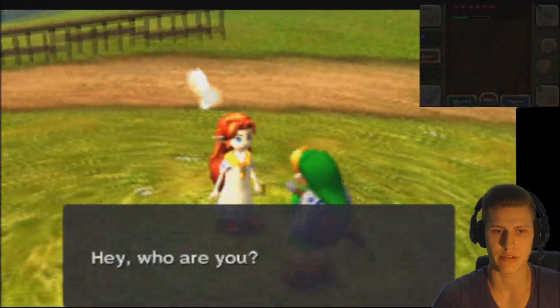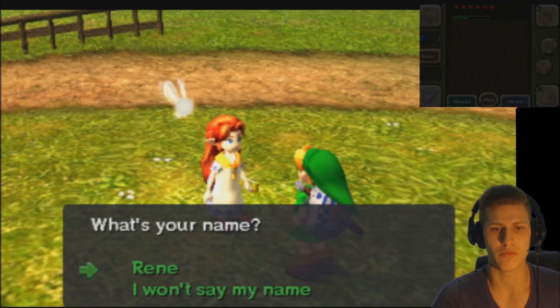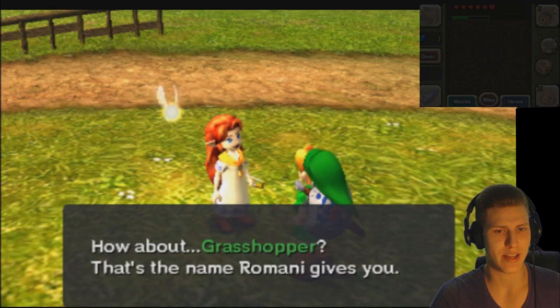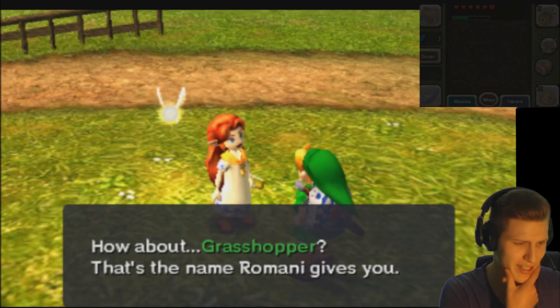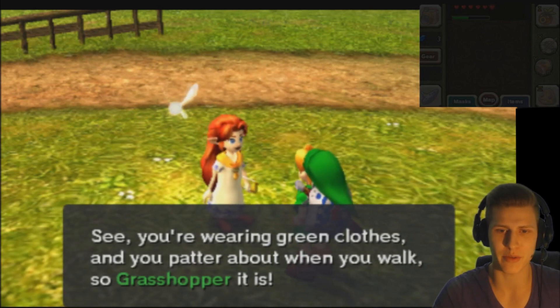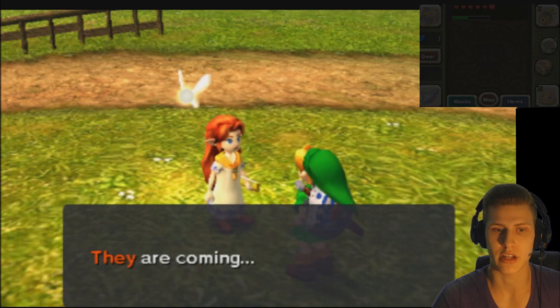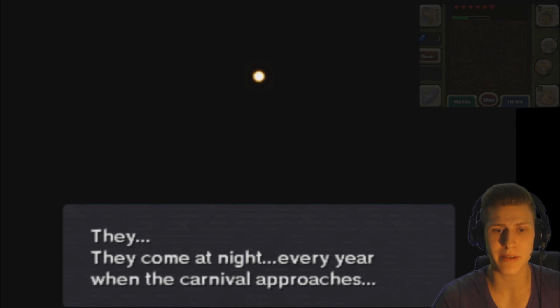I think I should talk to her. She says: 'Who are you?' 'I'm Romani, I was given the same name as the ranch.' She asks my name and then calls me Grasshopper — because I'm green, I guess. Well, Luigi is also green, so this actually fits. 'You're wearing green clothes and you patter about when you walk, so Grasshopper it is.' Romani was practicing for tonight — 'They're coming.' What are you talking about? 'They come at night, every year when the carnival approaches.'